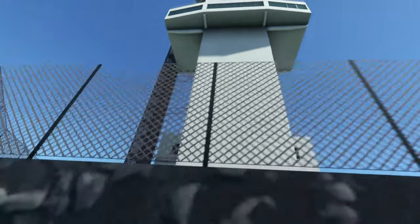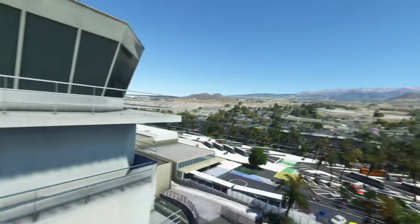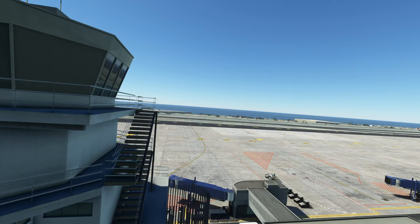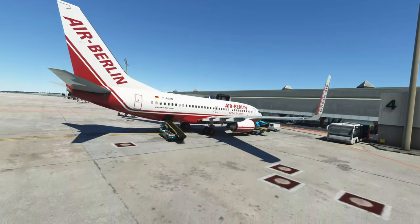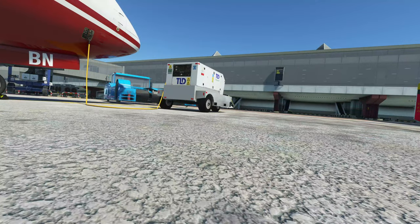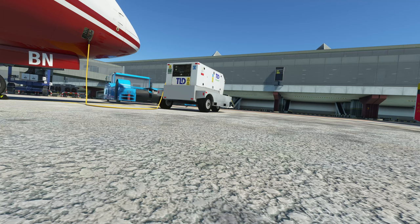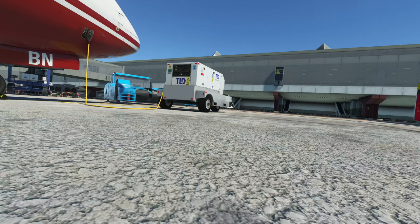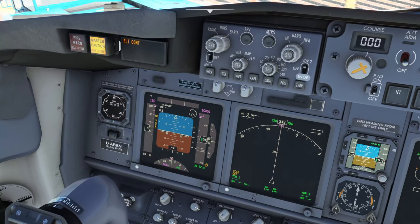All the parked vehicles are the usual high standard we've come to expect from MK Studios. The tower features some really nice detail, however it is a little disappointing to see that it does not feature any 3D interiors. Coming along towards the terminal, we're currently parking on gate Juliet 5, and before I show you the details at the gate, there is something I noticed straight away.